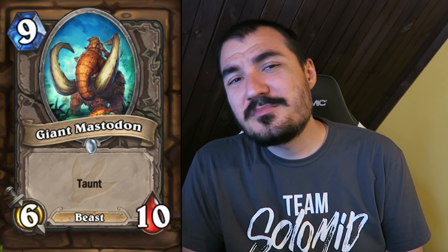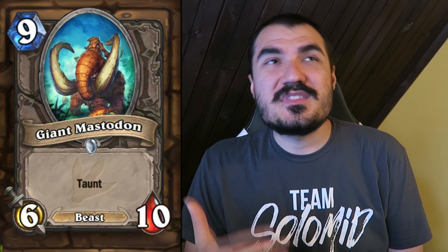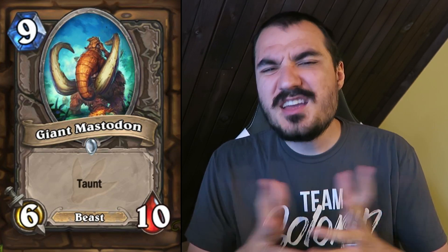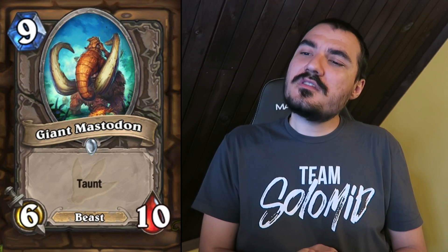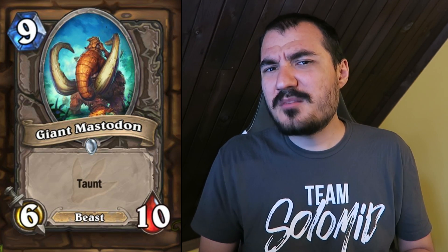Giant Mastodon: obviously a pack filler for Constructed, but for Arena these big cards have a really big impact. It's a little bit worse than Bog Creeper in cases where you can consistently reach turn 9. In Arena, the decks with bigger minions tend to win against each other — but you can't fill your deck with just giant minions or you'll lose to Tempo and Aggro decks constantly. You can only have just a handful. In the control matchup, having minions slightly bigger than your opponent's is actually a win condition. This card will have a decent impact in Arena.